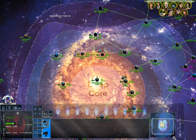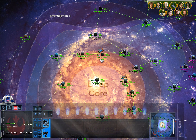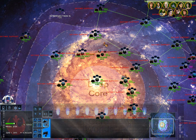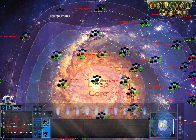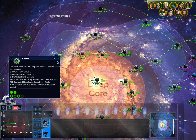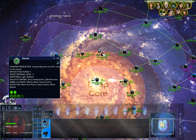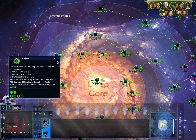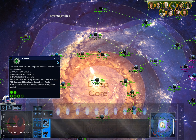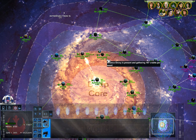Each Alliance Envoy, when you gather support, will take half of the credits being made from that planet. So instead of the Empire making those credits, you will be making them. This 300 credit Alliance Envoy stealing from Anaxes - remember it said 314 - once the Alliance Envoy gets there it will now produce half of that, which is 157 credits per week.